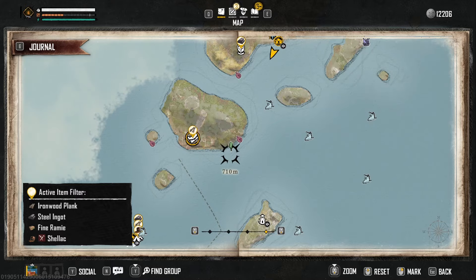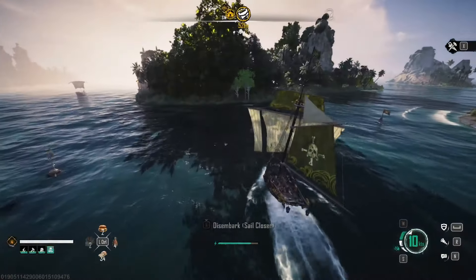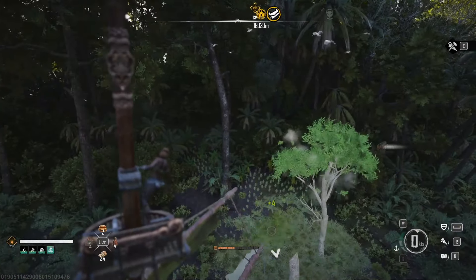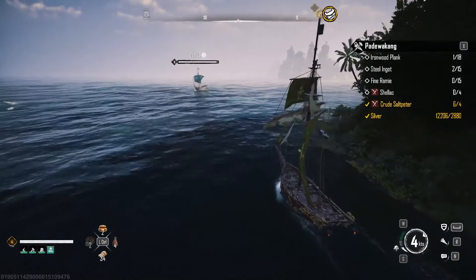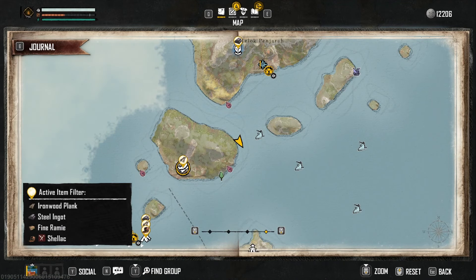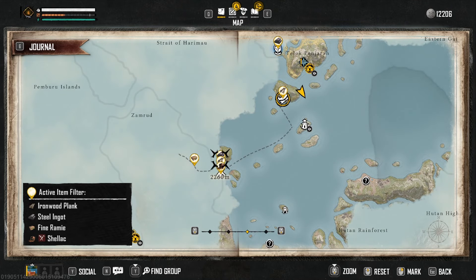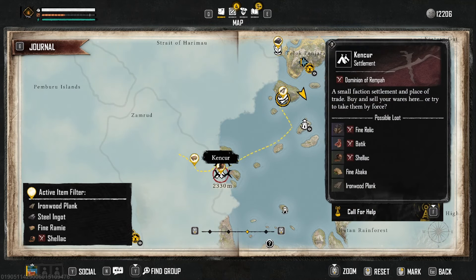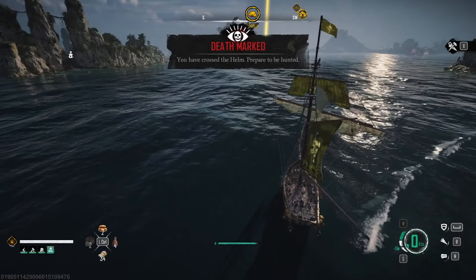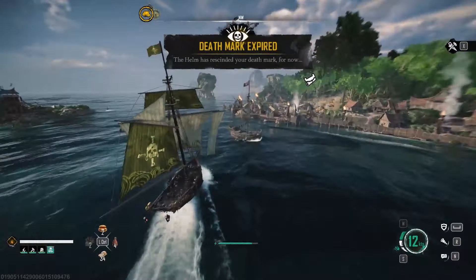Remember to loot all the shipwrecks as you pass them. When you arrive at the different outposts and settlements along the way, you can buy refined materials if you're lazy like me, or you can keep going finding what you need. Once you reach Canker, you keep following the supply route, buying and gathering all the materials you will need to build the ship.